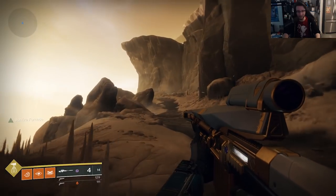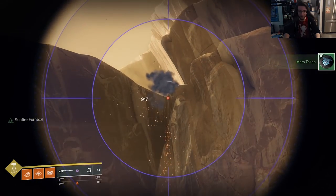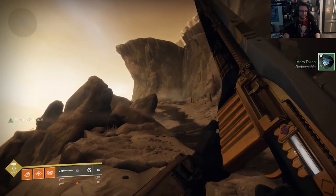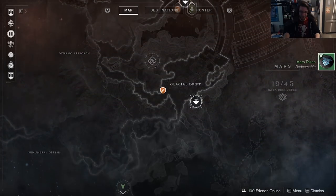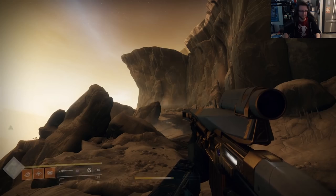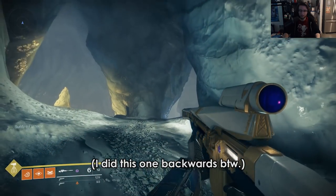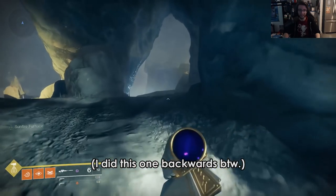We will start at the very beginning of the Warmind expansion, the first mission. You should run down the ramp, immediately turn around, and way up high in the ice is number 1. Note that each fragment may have a certain elemental type — arc, solar, void — or if it's white, kinetic. You must shoot it with the proper element.